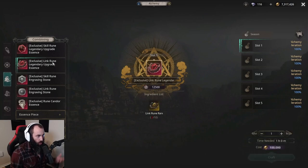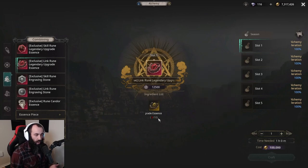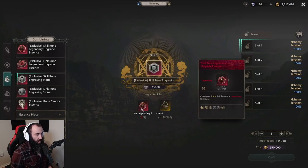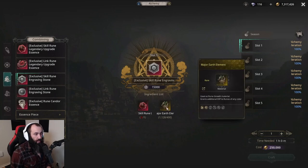When you click on the legendary skill rune or the link rune, you will see that they both cost 10 rare upgrade runes of their respective type. So for a legendary skill rune upgrade, you need 10 rare skill rune upgrades. For the engraving stones, it takes one legendary skill rune or link rune and 400 major earth element.